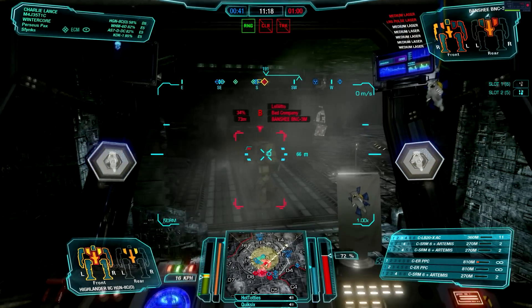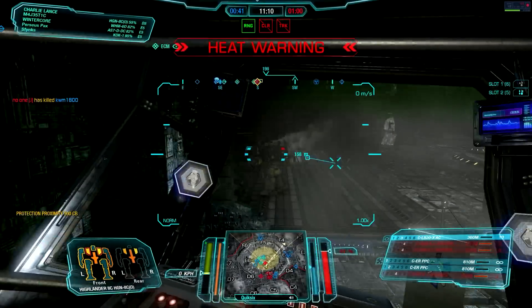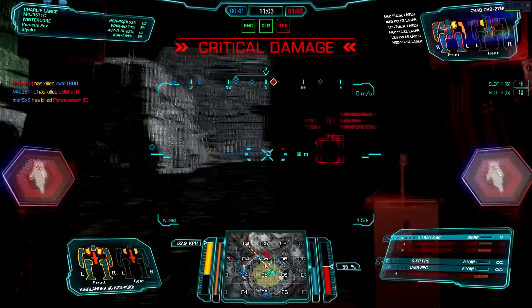He's doing a fantastic job protecting his vitals with that left side — he juked me out there. We gave him a partial alpha but finish off with the rest of our weapons. Overheat — he shoots into my chest, and I return fire and get the kill. That was a huge shot on our part.